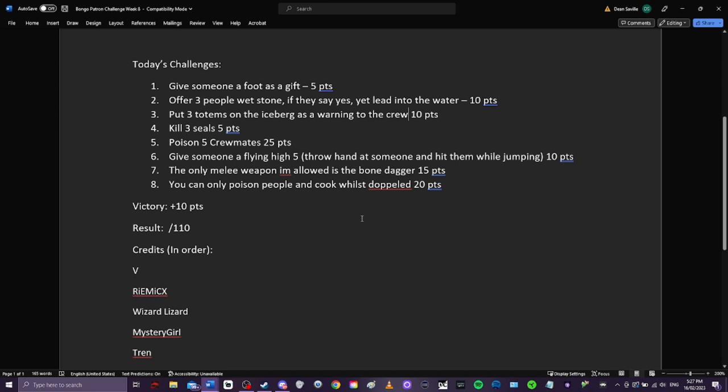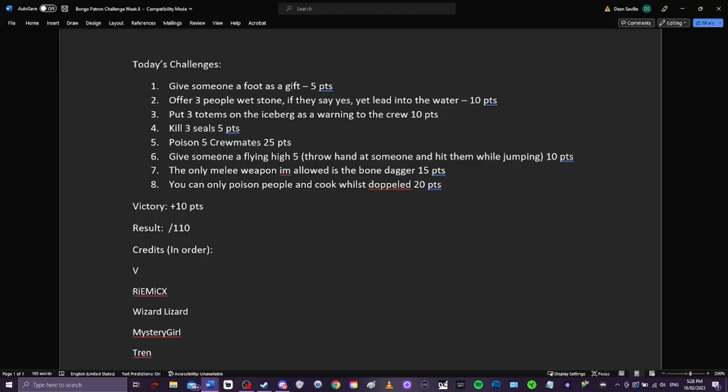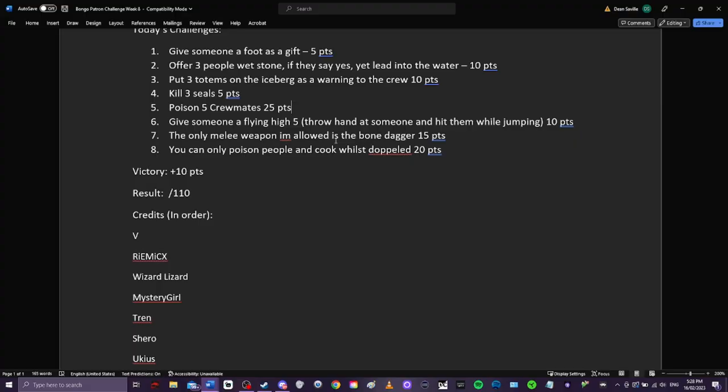Trend himself has challenged me to poison five crewmates, which is a lot - it'll be extra difficult this game, I'm very concerned. I've given that 25 points, basically five points per poison I'm able to achieve. Number six is from Shero: give someone a flying high five, which is throwing a hand at someone and hitting them while they're jumping. I just need to source an arm during this game - should be an easy 10 points.